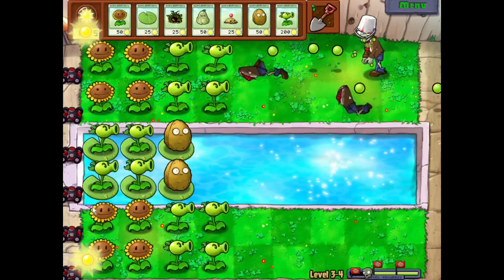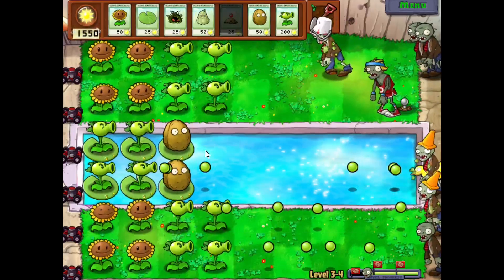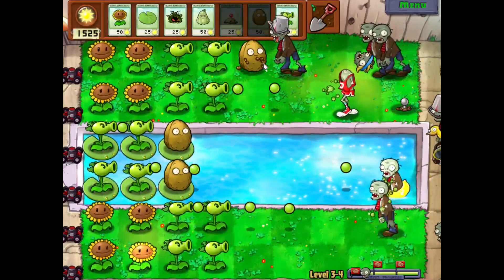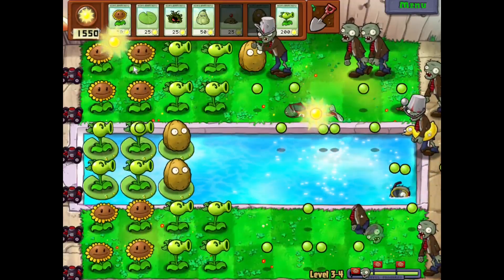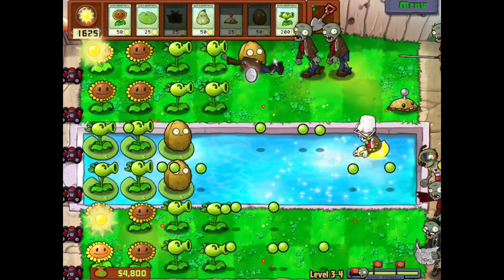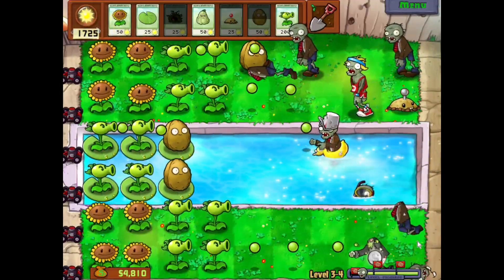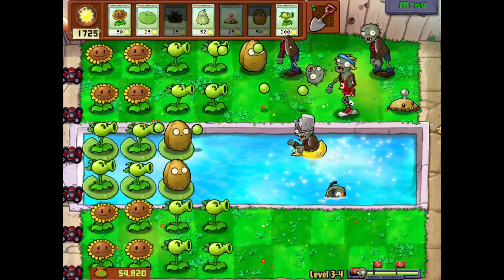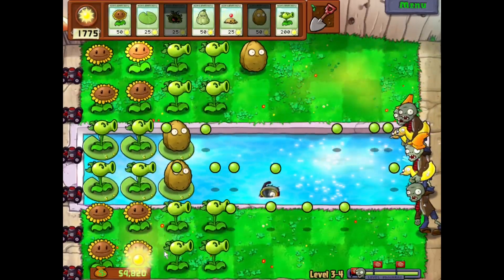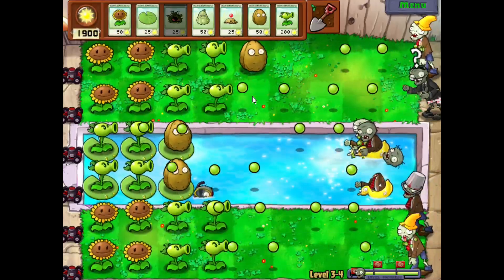This bucket head zombie, he's already a full square into my lawn before he's even taken damage, so he's gonna get an entire square further than he would otherwise. And meanwhile, these guys are getting close. The pole vaulting guy showed up on the same row as the potato mine from earlier — that's pretty nice. I always wonder how long the potato mine can last when you plant it on the very first square, because as soon as a zombie shows up they're gonna get blasted, but then you get a pole vaulter that jumps over it.